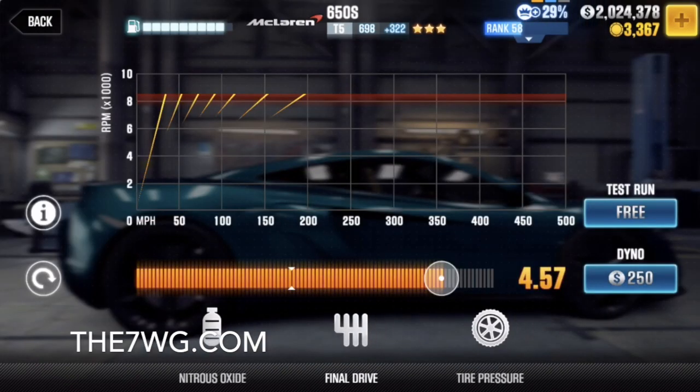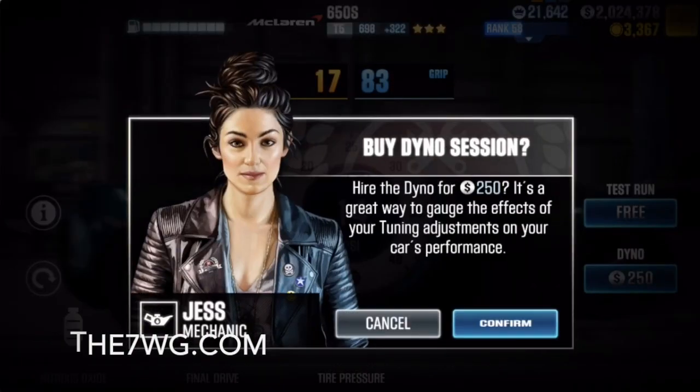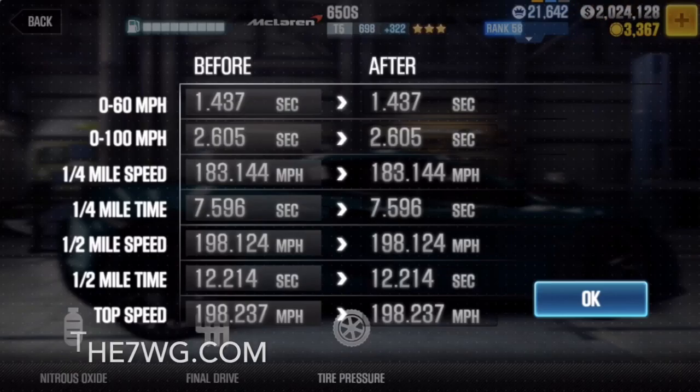Right here for the nitrous it's going to be 137. For the final drive it's going to be 4.57, and for the tire pressure it's going to be 1783 with 14 psi.